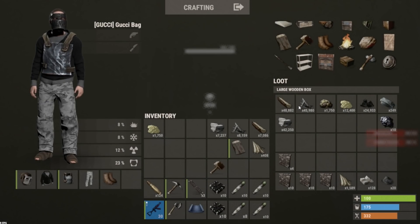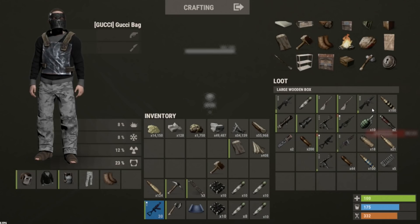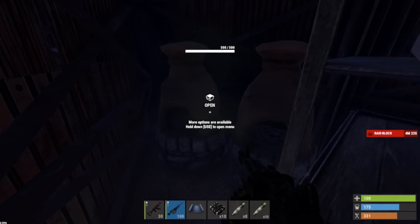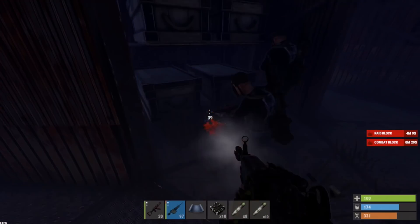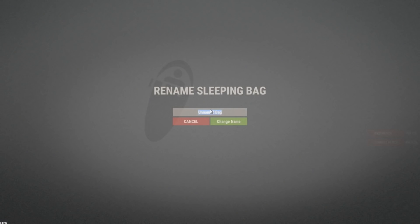1 C4, 15k sulfur, 120 explosives — damn. 108 explosive rounds too. Oh boy — M249! Bottom right, yeah, M249. Oh nice, holy crap, I didn't think this guy would have an M249. Check the furnaces. An extra rocket launcher — okay. I've got about 20k sulfur, so that's definitely profit. Auto turret, 100 explosive ammo, 200 explosive ammo. Another box, another sleeper. Two sleepers, 20k sulfur, rocket, C4.